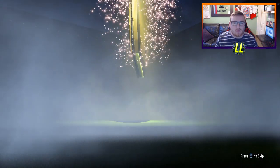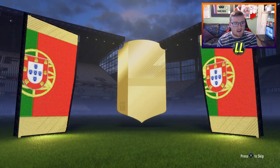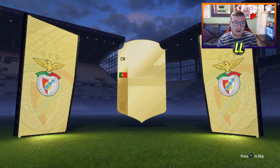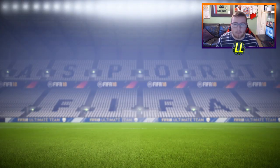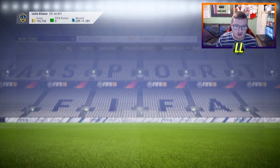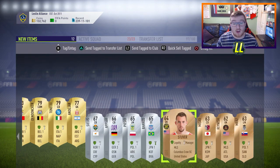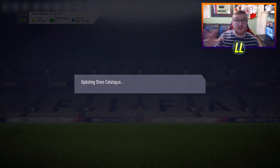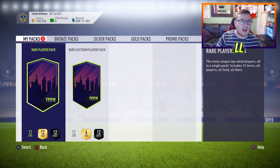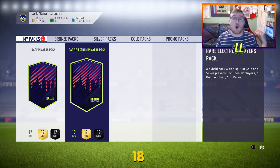We'll put the rest of those guys in the club and still have three solid packs to go. Going for the rare mixed players pack next. We do get a board-out — a Portuguese centre mid, it is Pizzi. Pizzi can slide into the club. There are some silvers in here which hold a bit of value if you get the right ones, but I'm not seeing any value here. That was the pack from the SBC, so that's the kind of pack you'll get if you do decide to complete it.